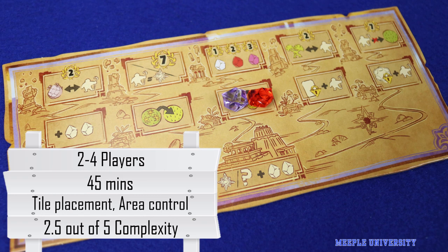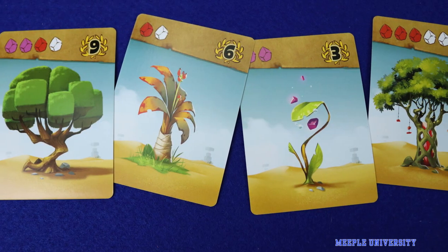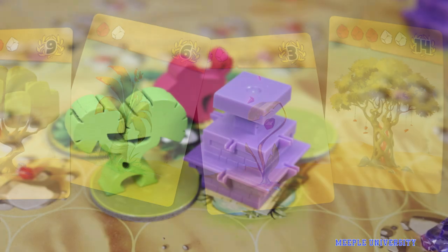Released in 2019, Ishtar: Gardens of Babylon is a competitive tile placement game in which players tactically craft the most beautiful gardens they can in the deserts around Babylon.